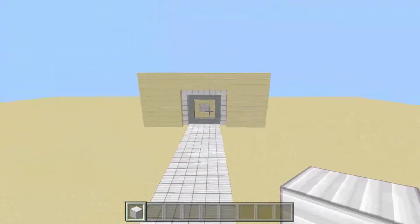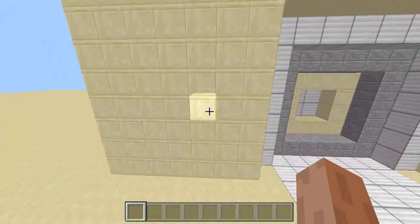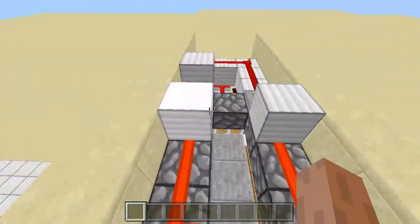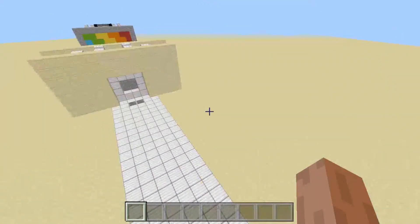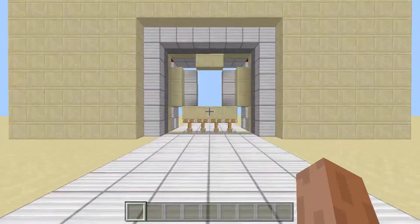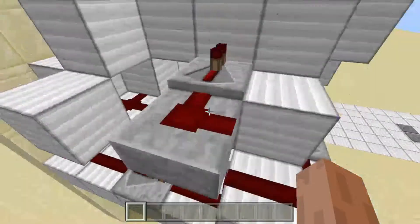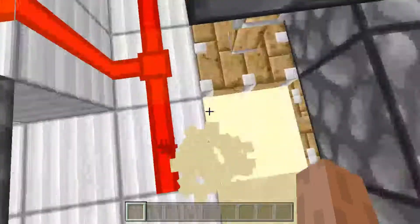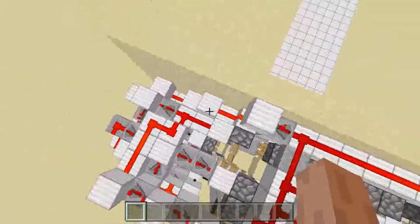Next we have another one of my favorite doors: the seamless 6x6 vault door. I wanted to make one of these for a really long time because I saw someone do it on PC, and I thought wow, that's awesome, I want to do that for Pocket Edition. And eventually, after multiple failed attempts, I did, and the result I think is really good. It looks great — it's obviously seamless. It's awesome, and it looks really complicated, which of course makes me look cool. How wide is this thing? 6. Yeah.